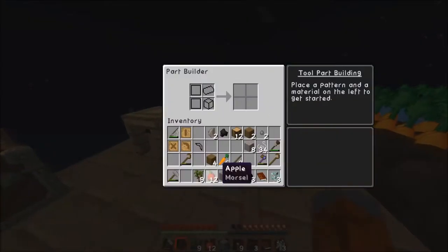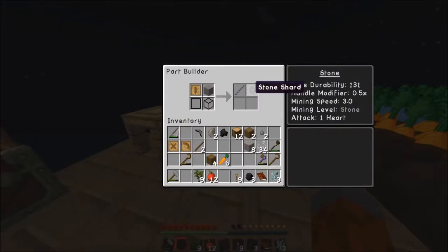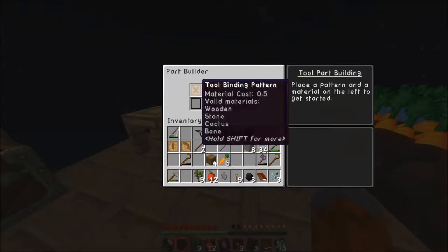So if we come back over to the part builder, place that in there and the tool rod in there. That'll give us a stone shard and a stone tool rod.